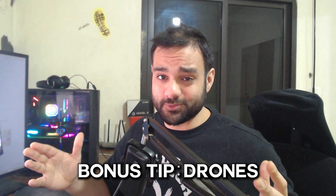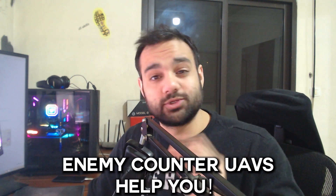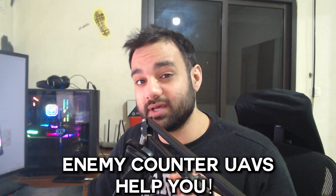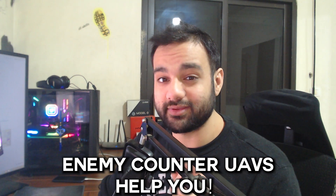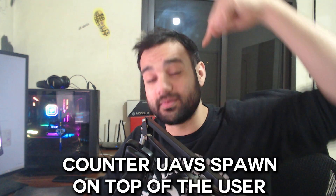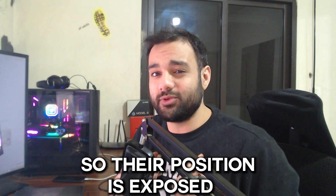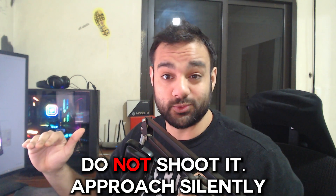I know you're mad at me for that last tip, so let me make it up to you with a bonus tip. Let's talk about drones. As much as I'm tempted to shoot every single counter UAV in the sky, I actually love when enemies call one in — because whoever called it will have the drone spawn right on top of them. So now I know where an enemy is in the area, and if I don't have a UAV to pop, there's no reason to shoot it. I'll just approach wherever that drone is silently and search for that team.